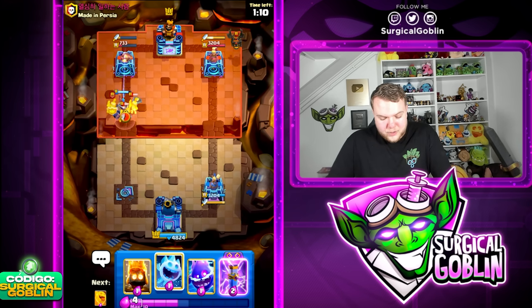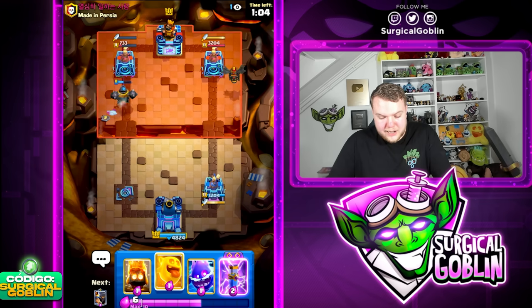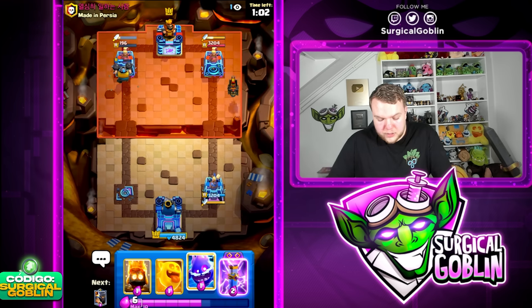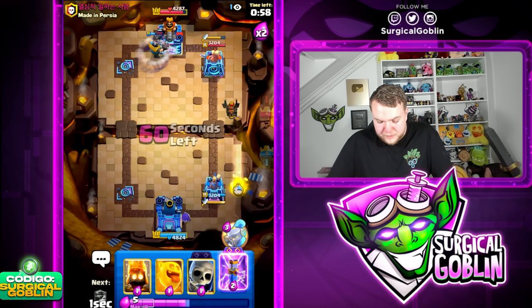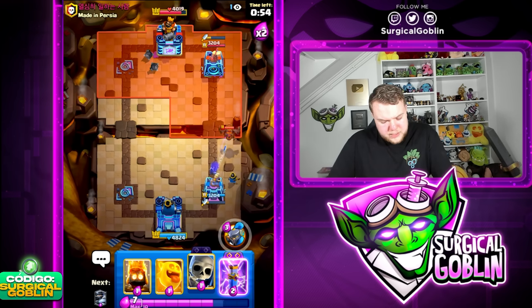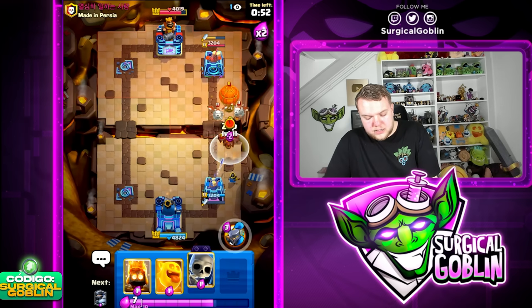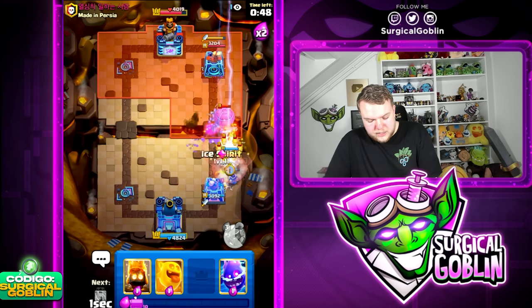Let's go mega knight to the bridge. I don't know if it's a good play but I think we just need to take the tower. He does go with a lava hound — my question is can we still defend afterwards? Let's go ice spirit here so the mega knight jumps out of the tower. It's going to be tower down for sure. The question is how are we going to defend this lava push? Let's go little prince right away — does he have a big spell? Nice, this Zap is going to get a lot of value!